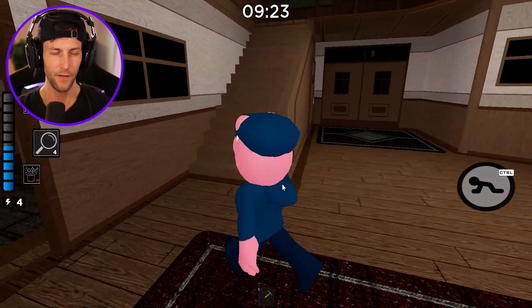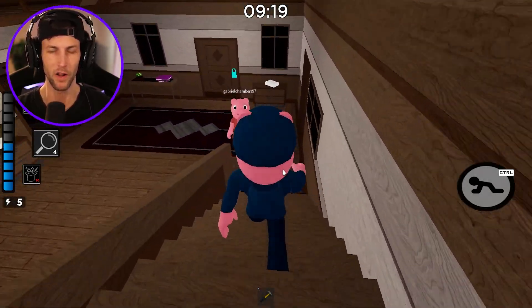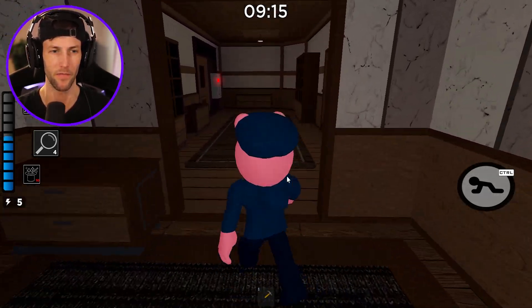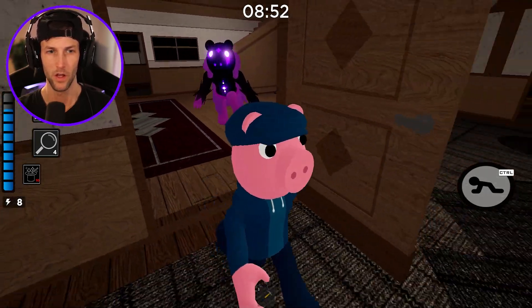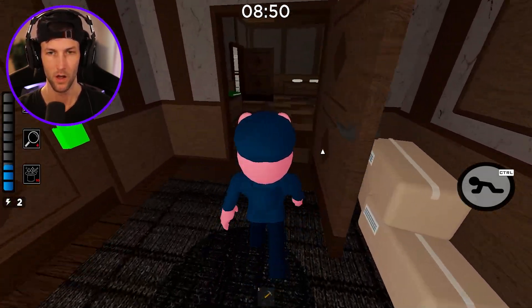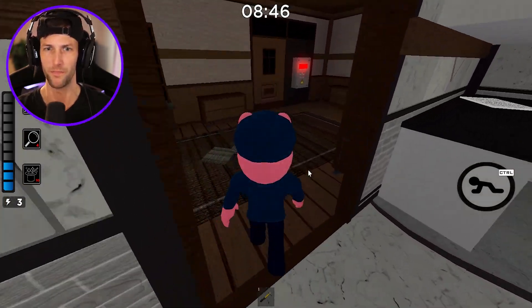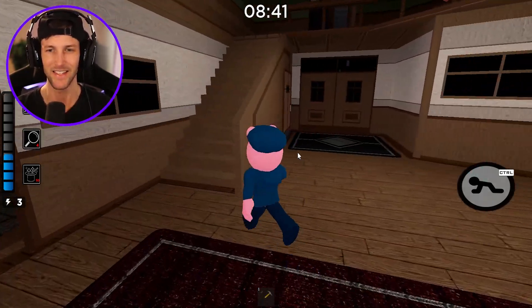Now what is this new ability we have? It's like a longer sprint, but you sprint a little bit slower — almost like if you were running in heavy sand. Come here, chase me. Oh, it makes a little sound effect. You're actually sprinting pretty quick. That's a good ability, I like that.